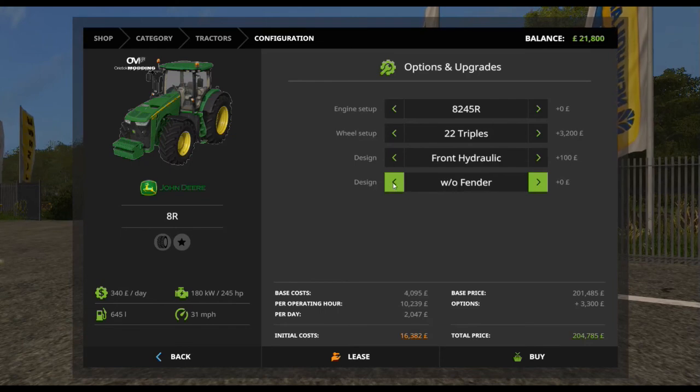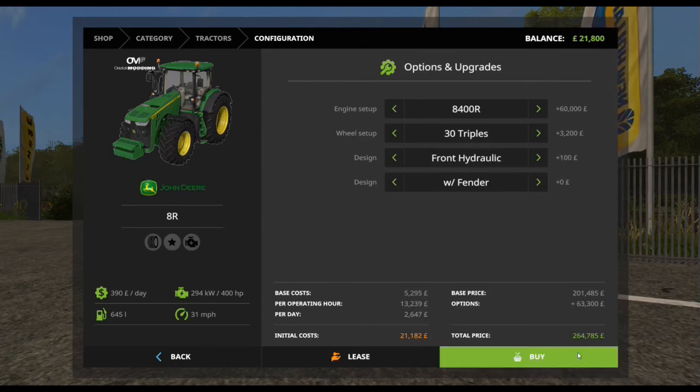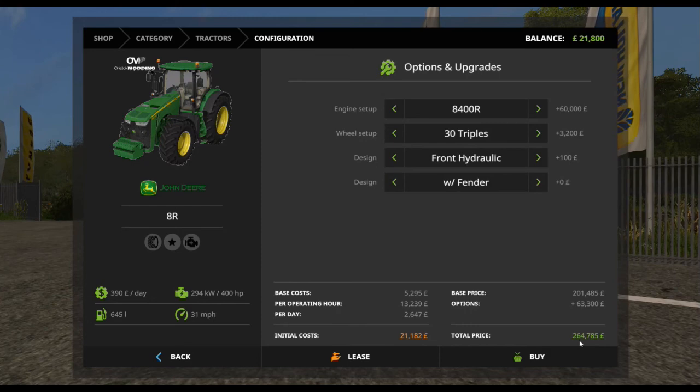There's a fender or no fender option — that's three configurations. And then for engine types, we have six, ranging from 245bhp all the way up to 400bhp. If we go for the top of the range with all options, we're looking at $264,885.